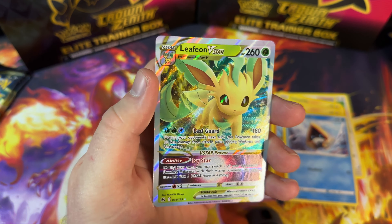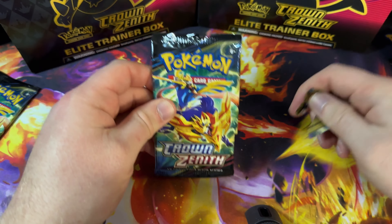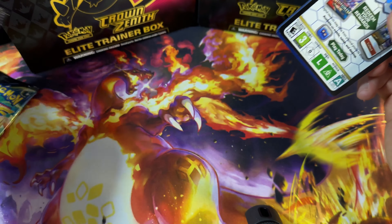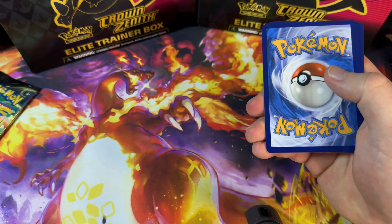Solrock, Trekking Shoes, Mawile, Wooloo, Shinx, Pancham, Snorunt, Pawniard. Blissey is our reverse and we're ending with a Luxray. I do like how there's only one artwork for the booster pack itself, although that does narrow the options as to which one you want to open.